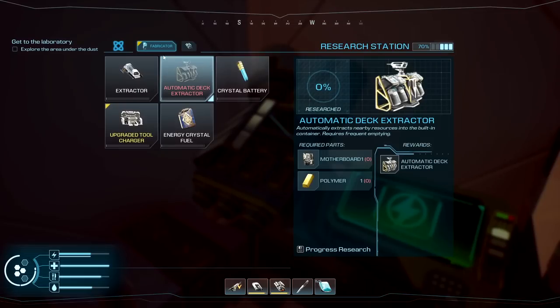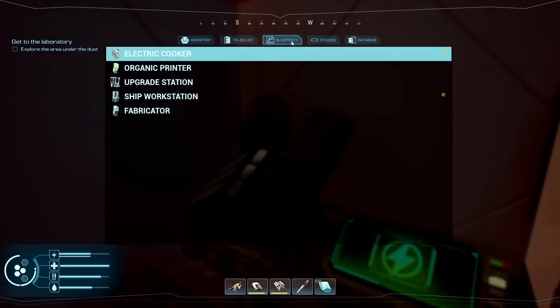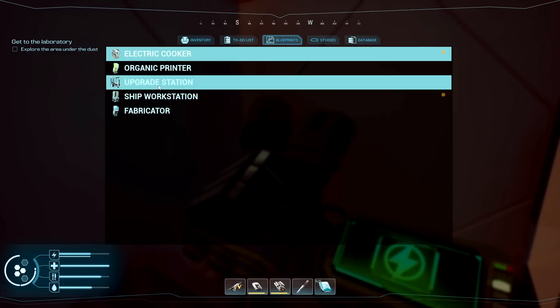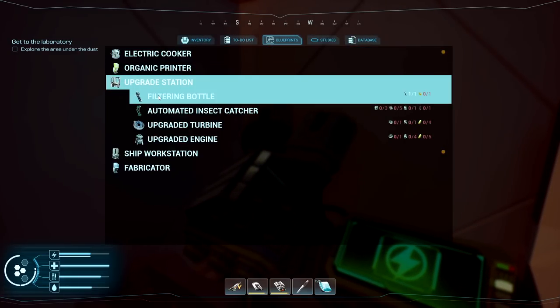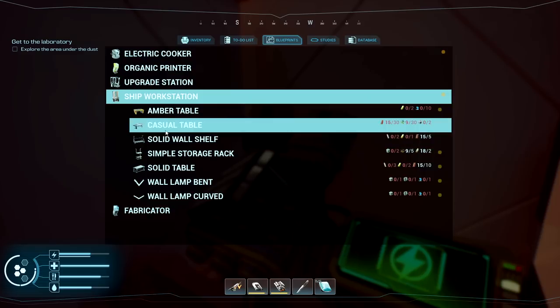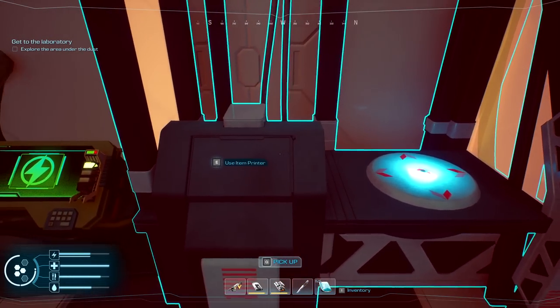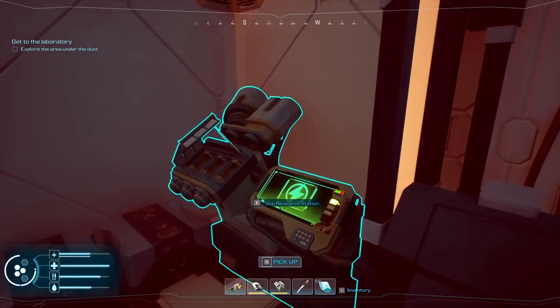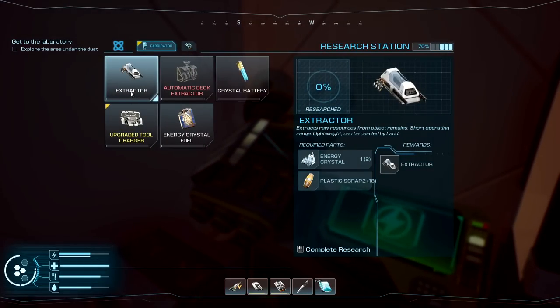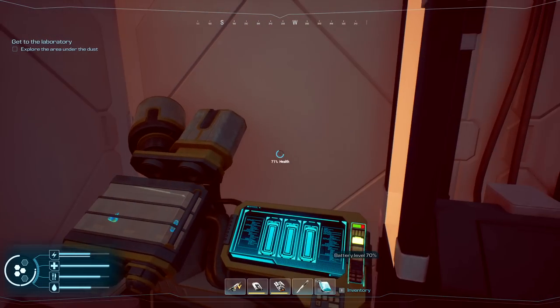We have to research the extractor first. Looking at the blueprints, I noticed we're starting to have things we can't make — there's a completely different machine here, meaning there's a blueprint we've never found before which unlocks other items. We don't have it yet, but we'll deal with that. We'll build the zap things on our way around, so let's research that one up.